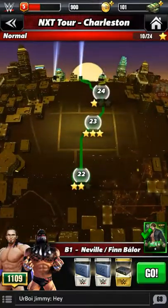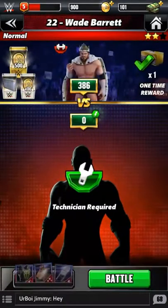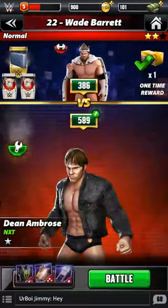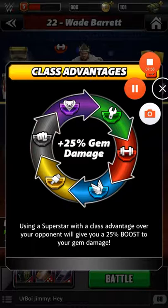Let's find someone to play — I'm going to go ahead and take on Wade Barrett. It's going to have you choose a technician. There are some games that let you pick anybody, and some that are specific. Dean Ambrose is a technician-class player. There are six different class advantages: technician, powerhouse, acrobat, showboater, and a couple of others — once you get in the game you'll see what those are.